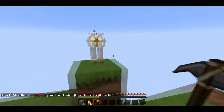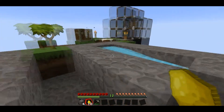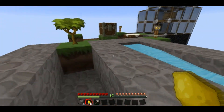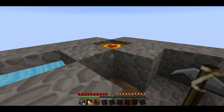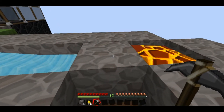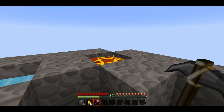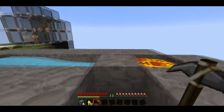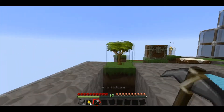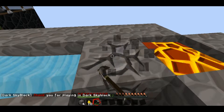If you'll notice right there in my hotbar I've got 10 gold nuggets. How did Modi 101 get those? Well, I came on, started recording, had a little hiccup, had to restart, generated about two or three cobblestone blocks and then all of a sudden I got an achievement. Modi 101 has completed the cobblestone generator challenge and they gave us 10 gold nuggets, which is kind of cool.